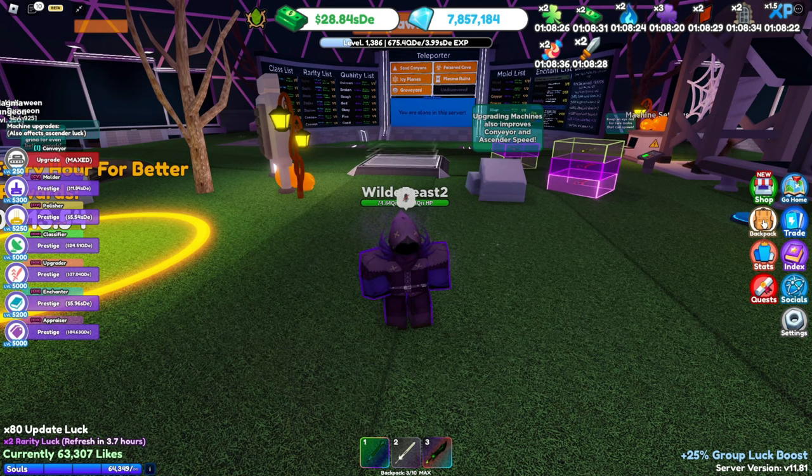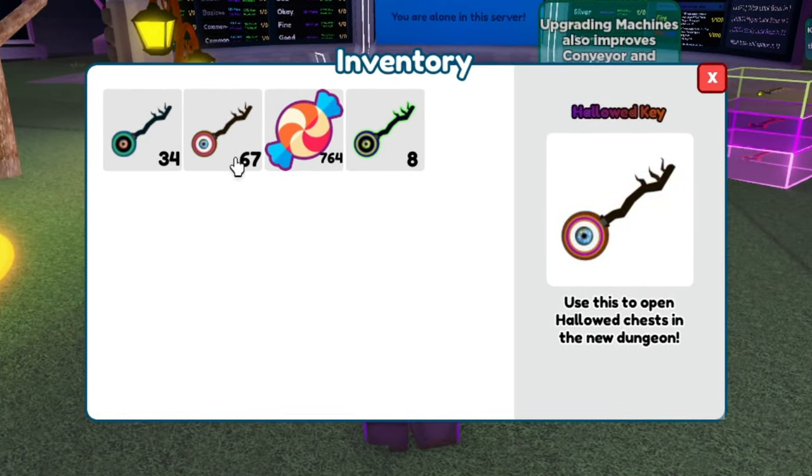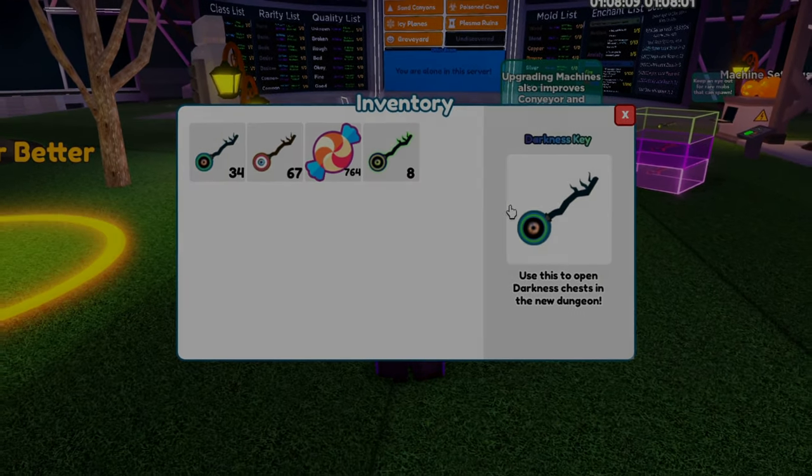If you click over to the backpack, you'll notice you can get more keys now. We have the hollow key — that hasn't changed at all since the last update, it still opens hollow chests. Now here's what's new: darkness keys. These open darkness chests, which are meant to be better than hollow chests, but I still think hollow chests are the best. They just drop better stuff in general.